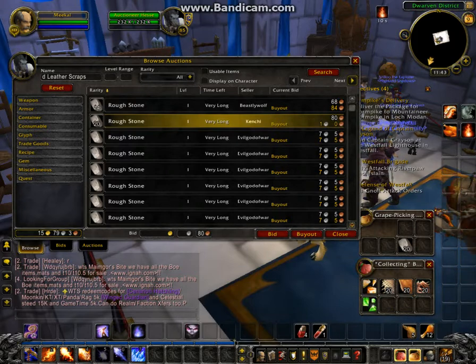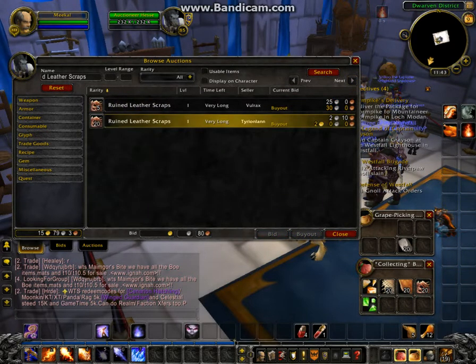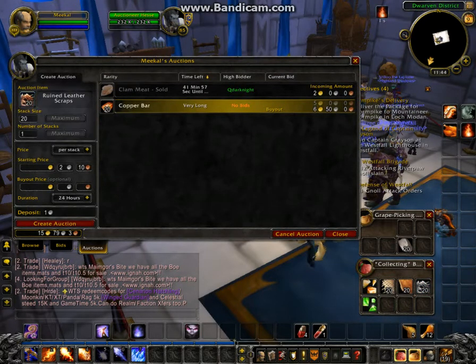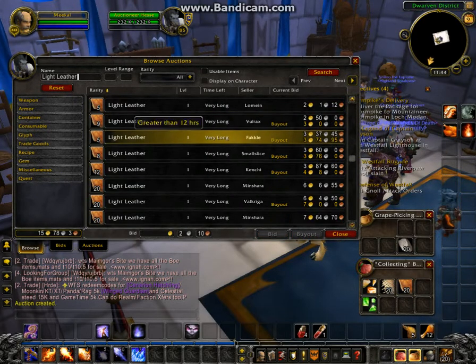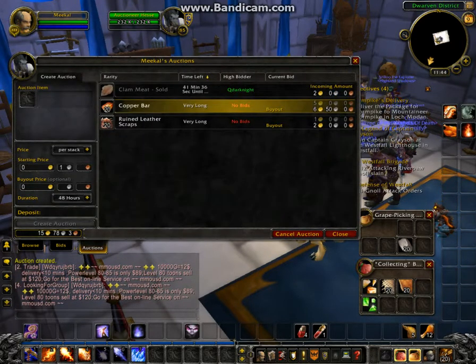We'll check the leather, which will be my first time selling leather on this toon. Ruined leather scraps are going for 2 gold — that's alright. We'll post 1 stack for 48 hours. The next item is light leather, which in an earlier video was selling for a lot. Now it's down to 7 gold, but that's still okay. I'm willing to sell it for 6 gold.